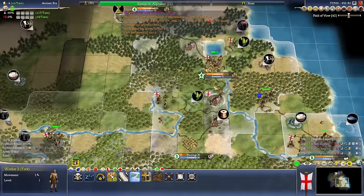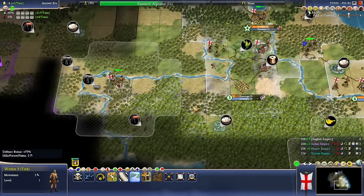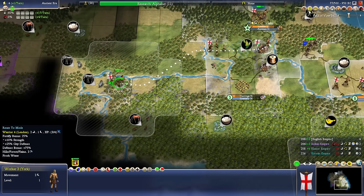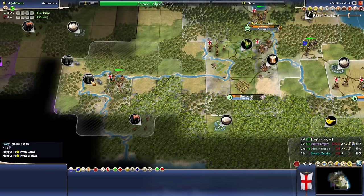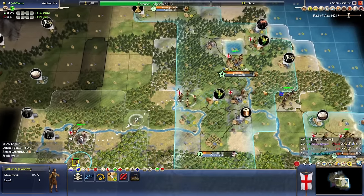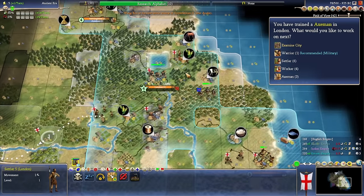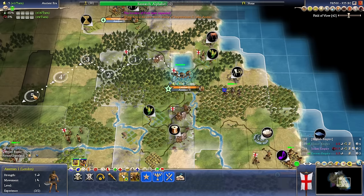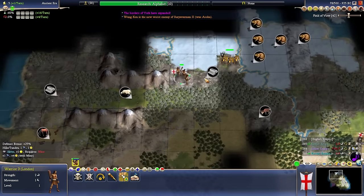We've chopped that, which gave us a bit of a boost. I think I'm going to road up to this city and get it connected to the network. We do need Hunting if we want to take advantage of the ivory. There's no reason to build a warrior — we're going to keep spamming out axes. The goal is to set up a stack that can go and take this barbarian city. I can probably go and park a unit there now.